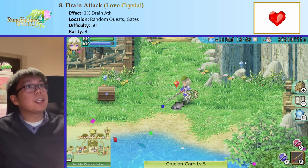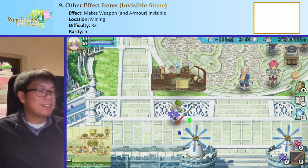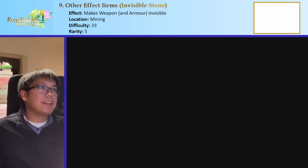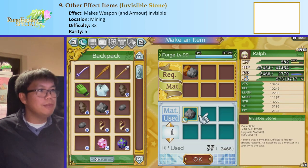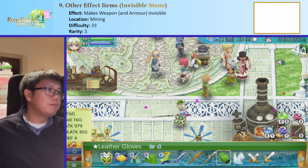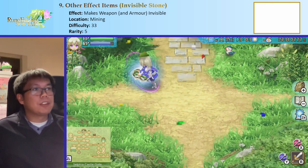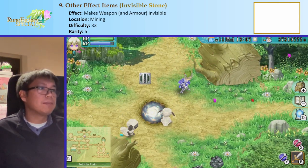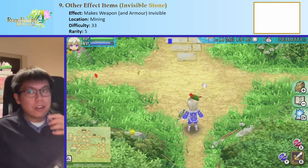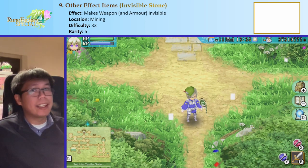A brief mention of other weird upgrade materials: the Invisible Stone makes weapons and armor invisible. You can get it from random mining ores — just look for the particles. It works with armor too, so you can make invisible hats. But honestly it's pretty pointless — there's not much use for it.